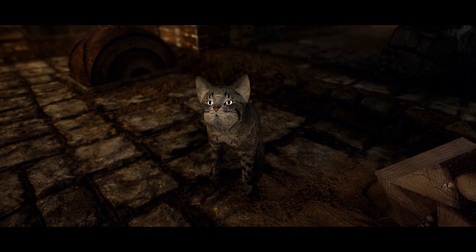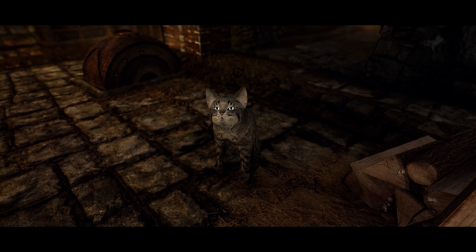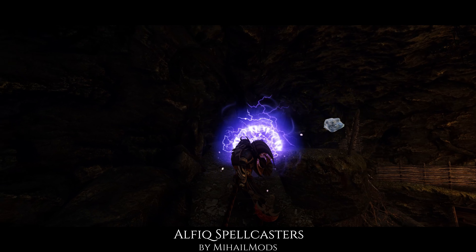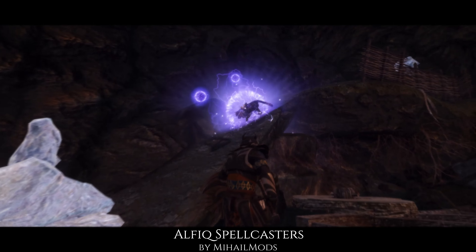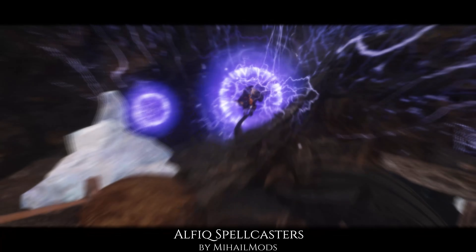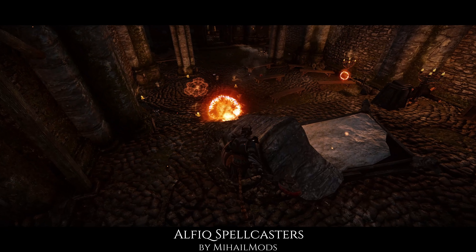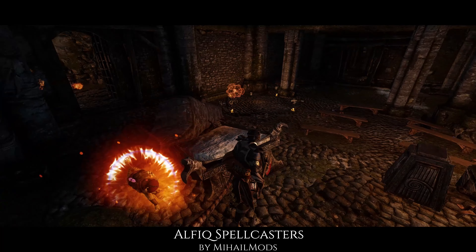Another form of Khajiit are the Alfiq, who resemble a standard house cat, only they are quite intelligent and gifted in magic. Like Ohmes Criminals, the Alfiq Spellcaster mod from the same author places these types of Khajiit only in areas surrounded by mages, and fighting against them can be quite challenging. Depending on which one you encounter, each is specialized in an elemental type of magic that can summon potent Atronachs and use custom spells that can create damage area effects. And like the Ohmes Criminals, they also have their own unique dialogue in combat.